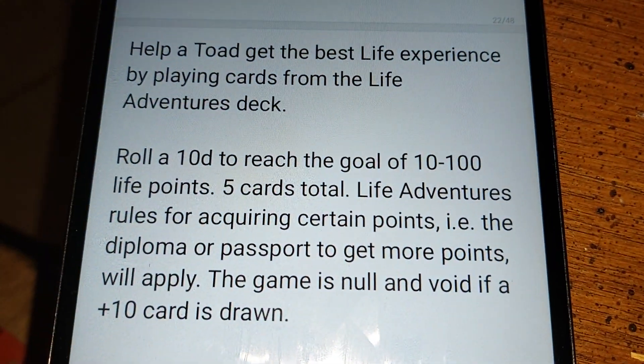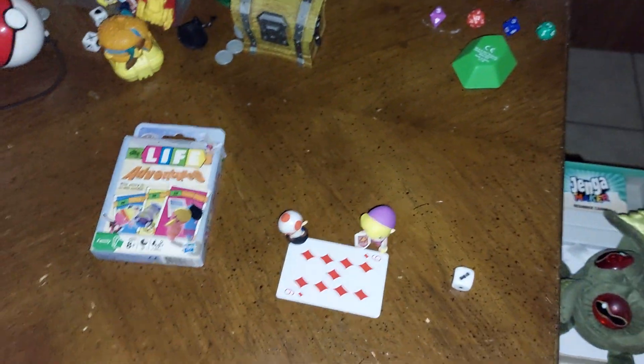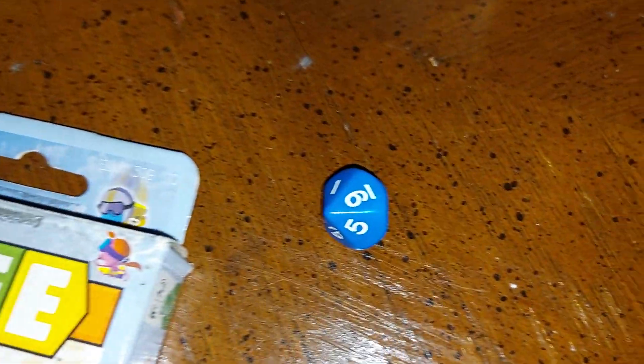You're going to roll a 10-die to reach the goal of something — 10 to 100 points. It's a 10-die, and it's going to be 10 times whatever number. So, 90 points.